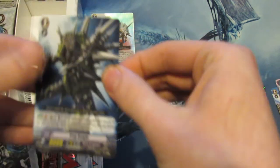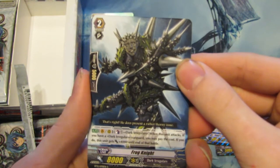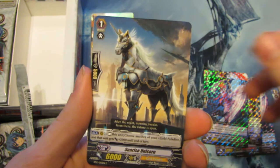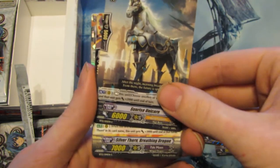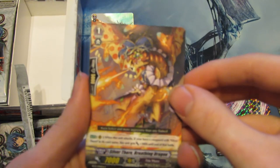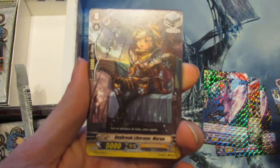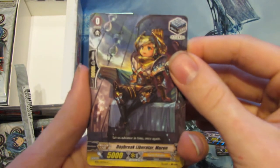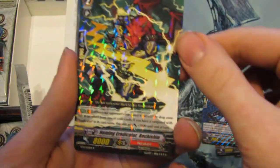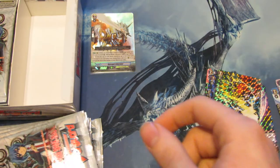Next pack. We have Frog Knight — or Fog Knight, I don't know. Sunrise Unicorn — interesting. Silver Thorn Breathing Dragon. Daybreak Liberator Maroon — Liberators got another stand trigger in this set. And Single Rare: Homing Eradicator Rotion, with support for Eradicators.